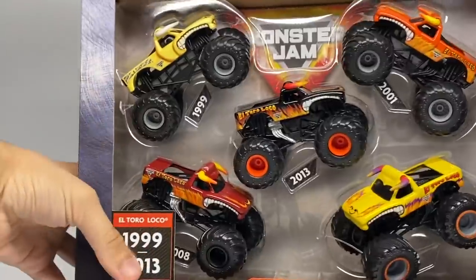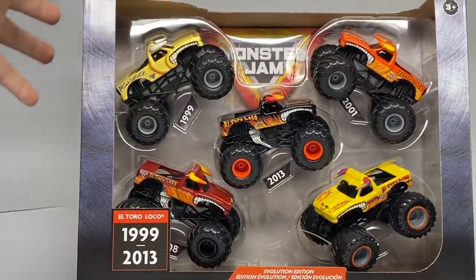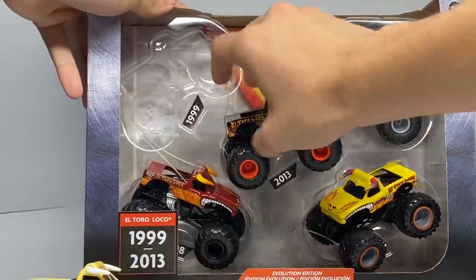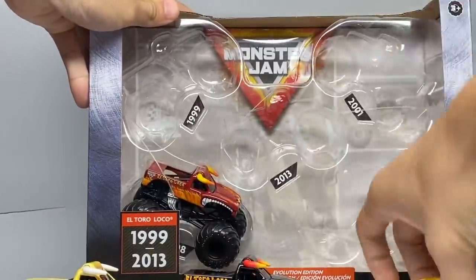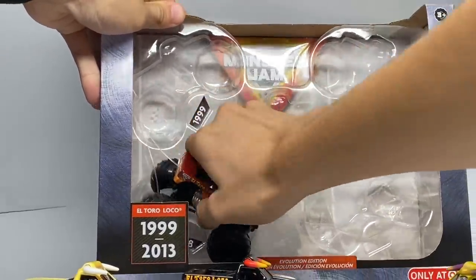So let's unbox this pack — actually, I'm reshooting this video, so I'll just take them right off the top of the box. Here is the El Toro Loco 5-pack. It's a really cool box style on top.